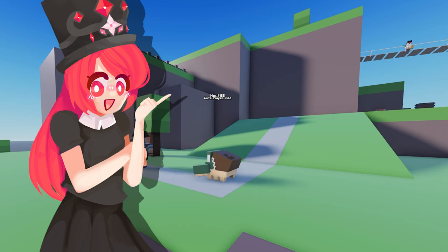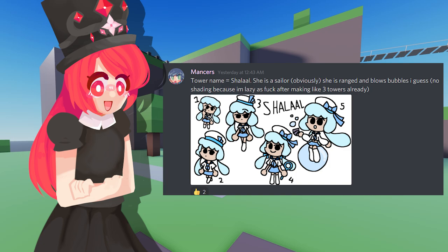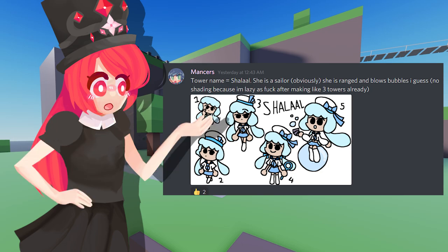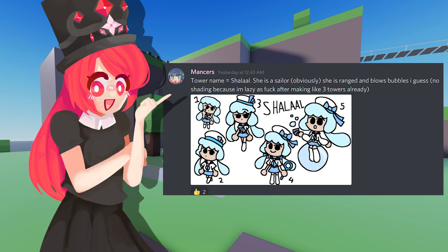The second to last tower is from Mansur. The tower name is Shalal — she's a sailor, obviously. She's ranged and blows bubbles. She didn't shade because she became lazy, since Mansur suggested a lot of towers — absolutely a ton. I really like this design for one main reason in particular: in this tower defense game, I really want to work with elements. For example, a tower that's a water element does more damage to fire enemies but less damage to grass enemies. That's why I really like this design — it's obviously a water unit, and I love the fact that she blows bubbles.